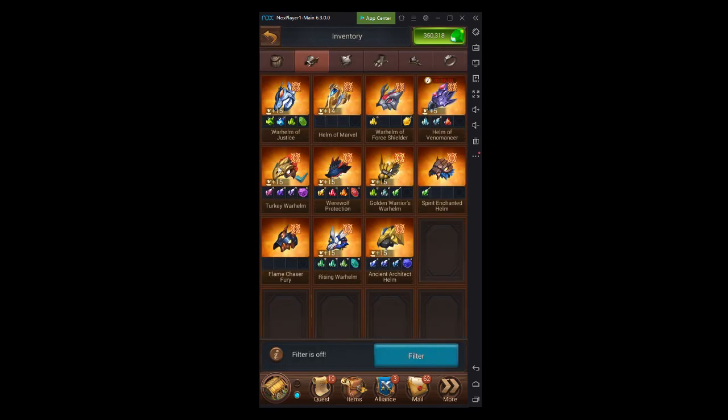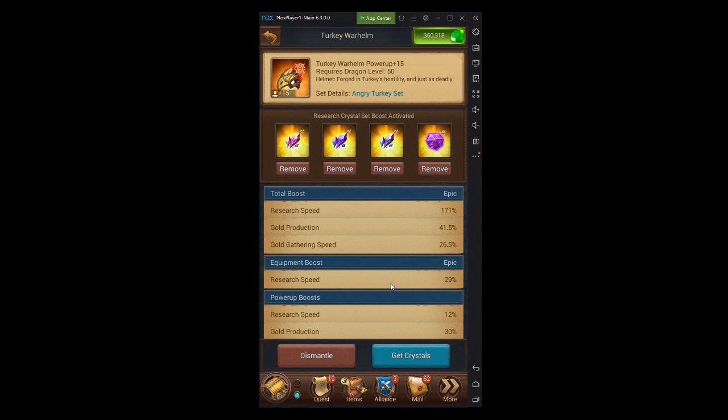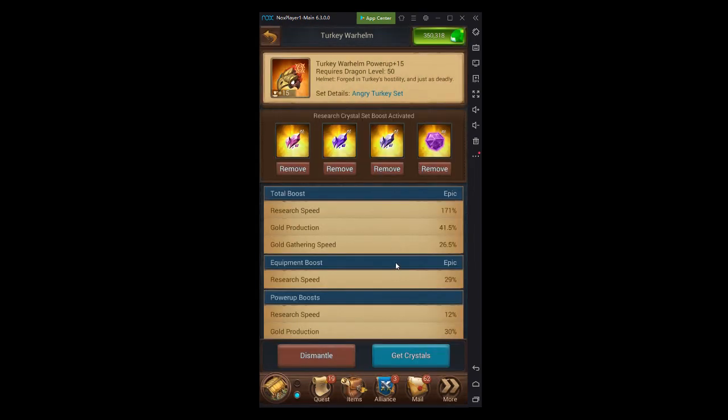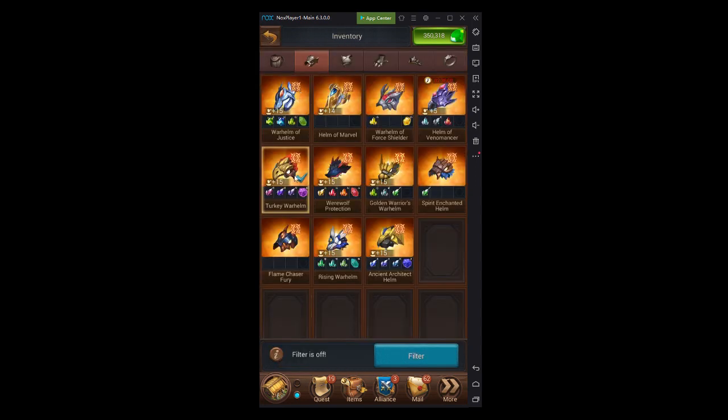For example, here is my Turkey Warhelm — by itself it gives me 171% research speed bonus. Of course, I also have level 7 crystals in there, so boosting up your crystals gets you even higher beyond that.